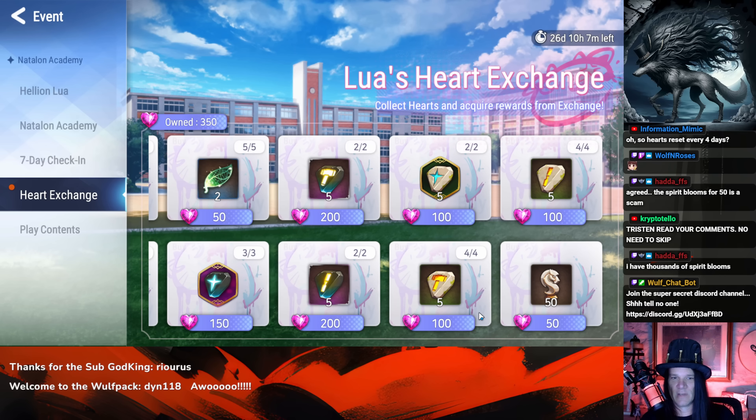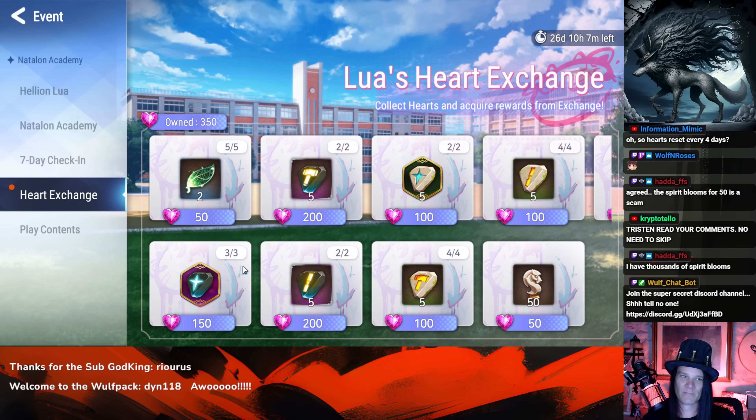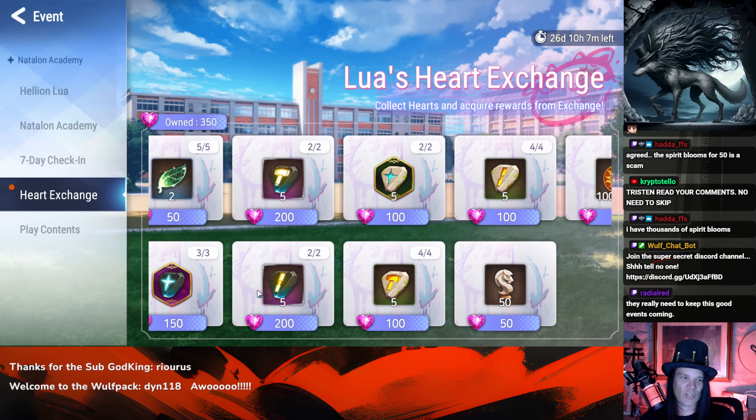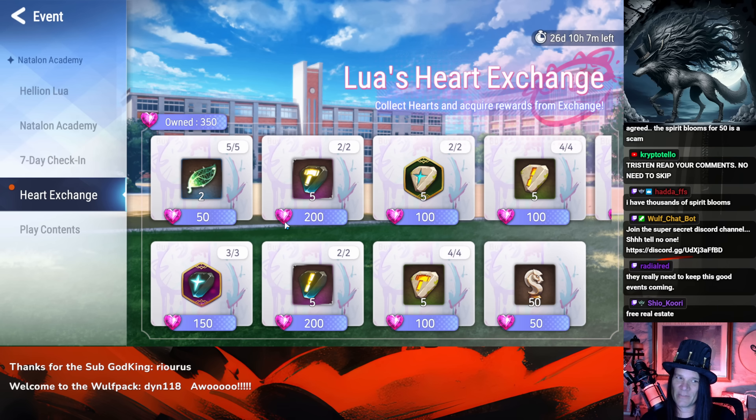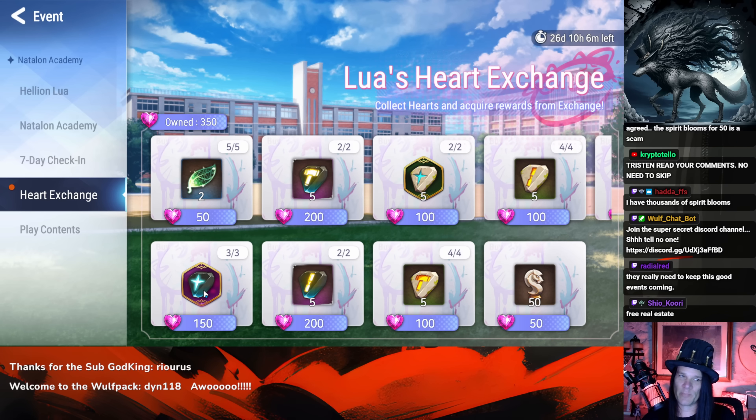The Leaves are worth getting — it's 50 currency for two Leaves, which is roughly equivalent to 160 stamina. So of course 160 stamina is better than 50 stamina; buy all the Leaves. This is actually probably one of the highest value things in the shop. Artifact charms are also worth it unless you're swimming in them — they're one of the hardest things to farm, only available from the guild shop or Labyrinth. Pick up the artifact charms.